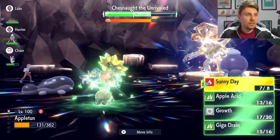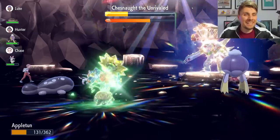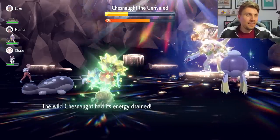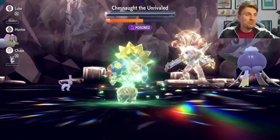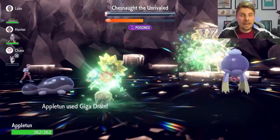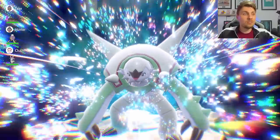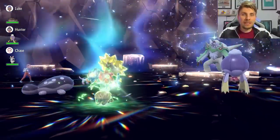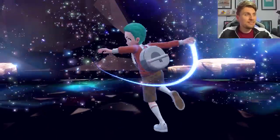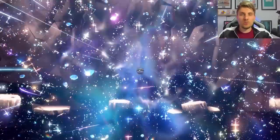Once you're at plus six you can start going for Giga Drains. This breaks the shield and does massive damage — Chesnaught is quite easy to deal with using Appletun. One more Giga Drain picks it up with plenty of time to spare, showing how quick the raid is. After defeating it, pick your Poké Ball — I personally like the Nest Ball as it matches the shiny form nicely.